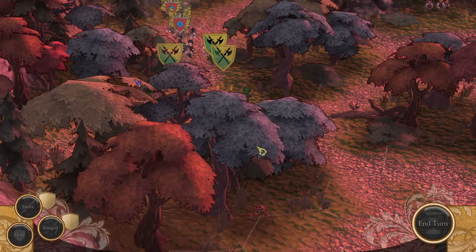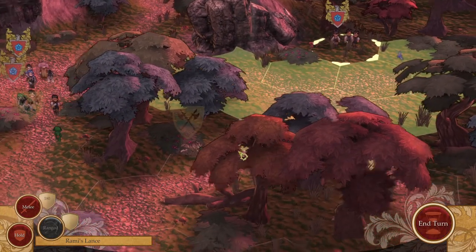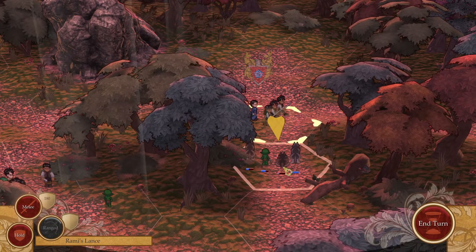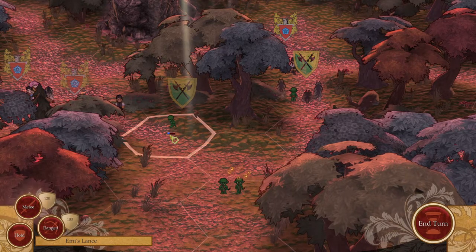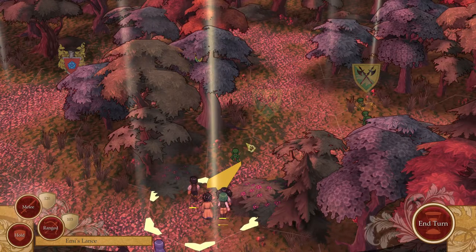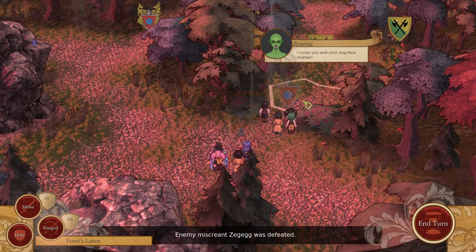It looks like I want to get all my ranged characters maybe in one unit, rather than splitting them up like this. I don't know. Everybody seems to have a melee attack. Oh, they're coming over here. Can we do this? We can. Oh, we can't — I can't reach them. Alright, let's move this unit to do melee right here. Zegeg was defeated.